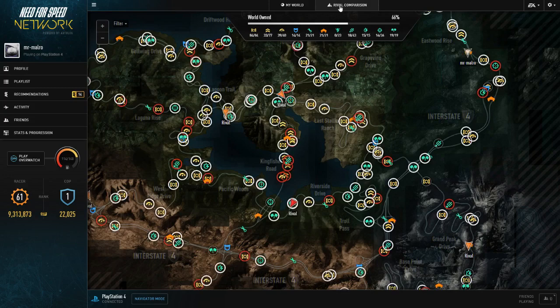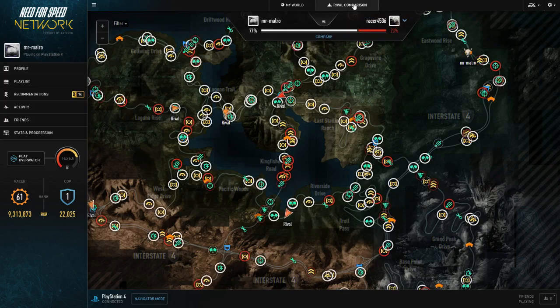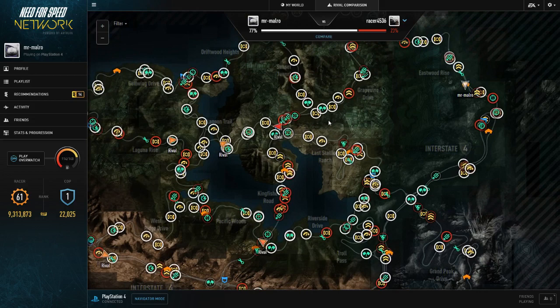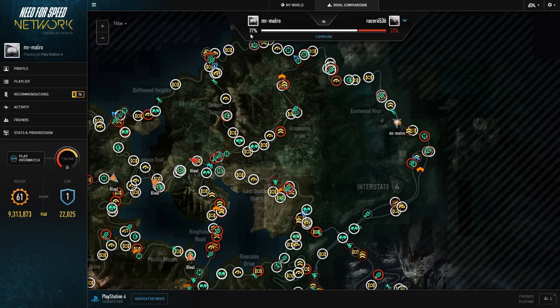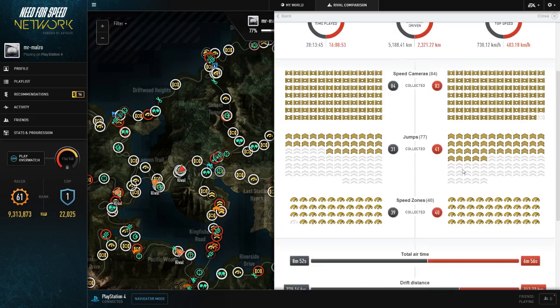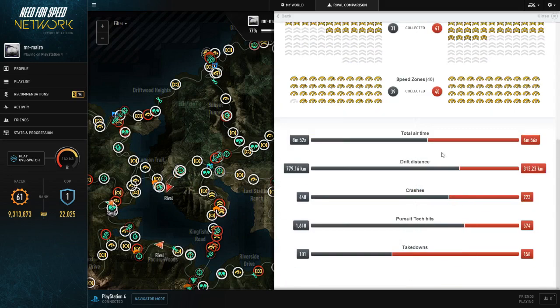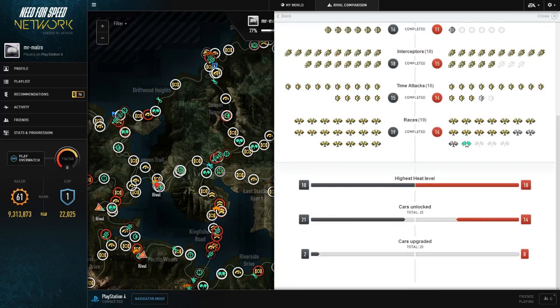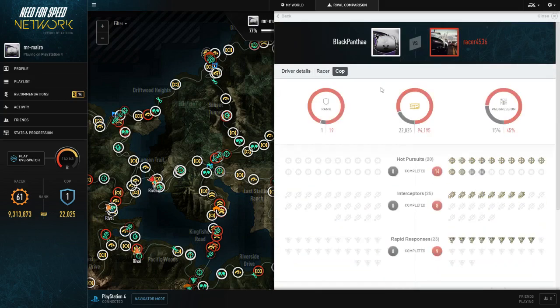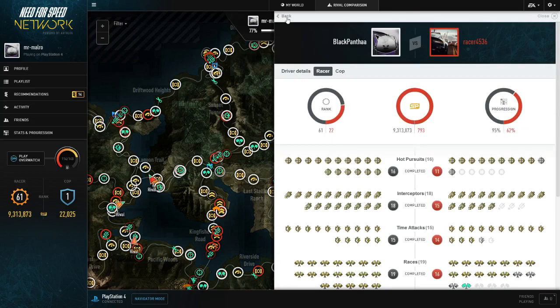If you go to Rivals Comparison, it will pull up your most competitive friend on the whole Need for Speed network — they don't have to be on the same platform. It shows in red what races they own and what races you own. I have the majority because I play this game quite a lot, especially for YouTube. He's beating me in jumps and speed zones because I can't find that last one. You can see total airtime, drift distances — all that. He's going to absolutely destroy me on the cop side since I haven't started that yet.